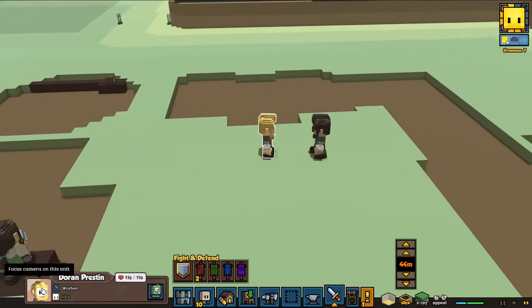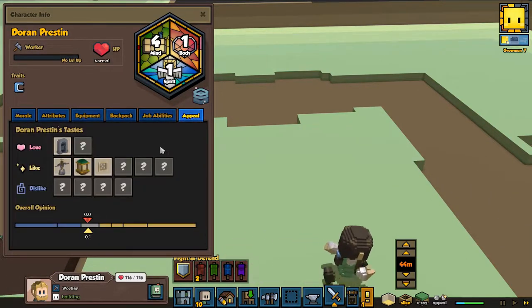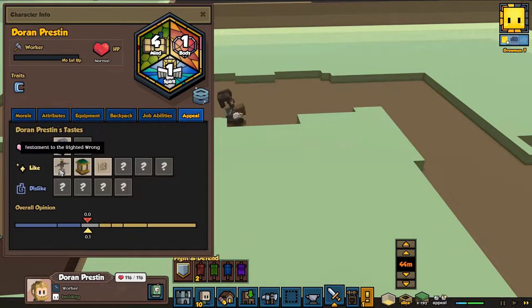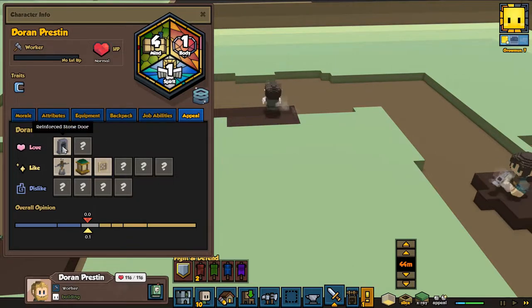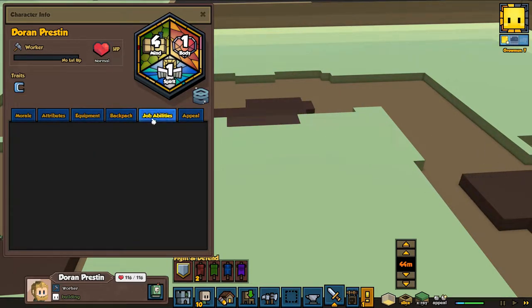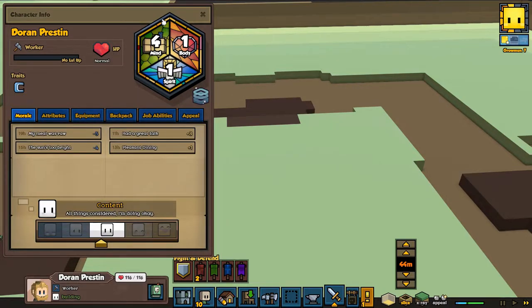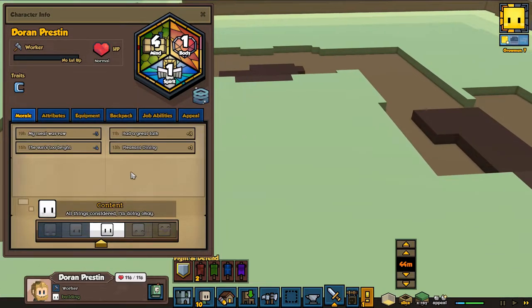You can sometimes see what they want - they're talking. This one likes the testament to right and wrong, and he also likes something reinforced. We're not sure what he doesn't like. He's equipped with a work hammer that we built, so he can work a little bit faster.